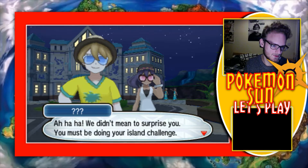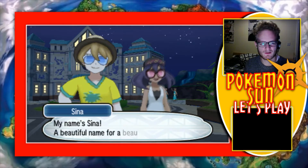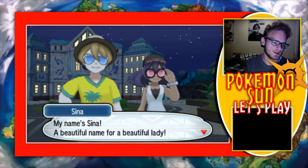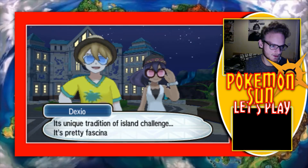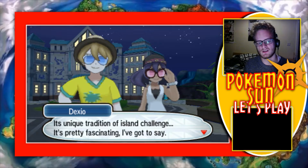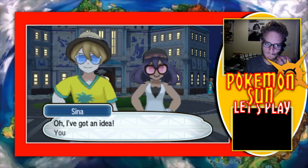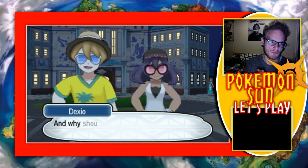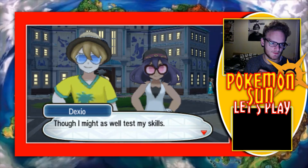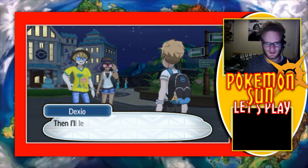We didn't mean to surprise you — you must be doing your island challenge. I'm Dexio. What's the other one called? Sina, that's the one. My name's Sina — beautiful name for a beautiful lady. We're here seeing the sights of Alola, its unique tradition of island challenge. It's pretty fascinating, I've got to say. Oh, I've got an idea — you and Dexio should battle. I might as well test my skills. Let's go. I'll destroy this guy.